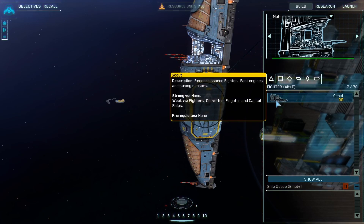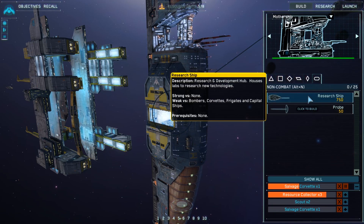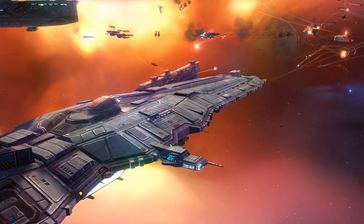To defend against possible attacks, the Mothership is fitted with an onboard shipyard that produces a full range of offensive, defensive, and non-military support vessels. The fleet's offensive capabilities are carried out through strike craft, frigates, and capital ships.